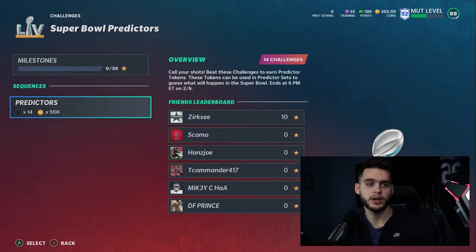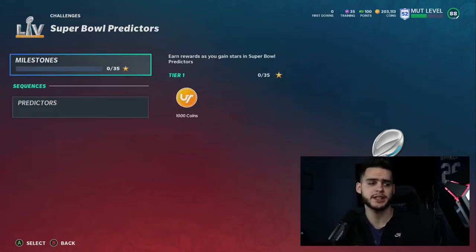This year, predictor tokens are one token per set, so you don't have to worry about distributing more here or there — just your 14 tokens, pick what you want. The predictor tokens are kind of like gambling or lottery tickets. You're essentially taking bets on the Super Bowl like DraftKings. If your pick hits, you get coins; if it doesn't, you still get a little, but not much.